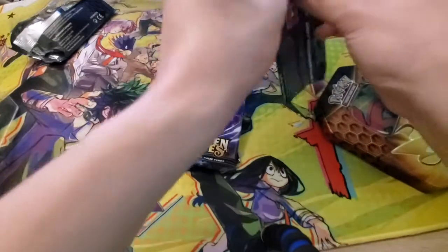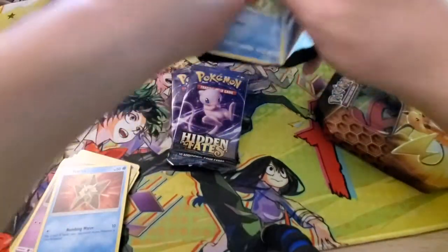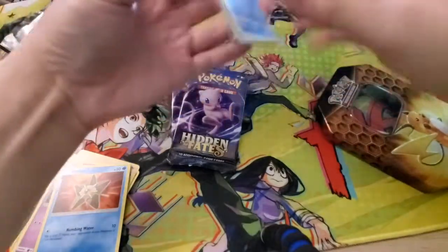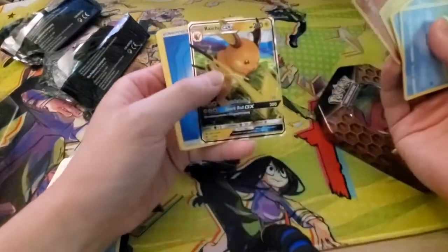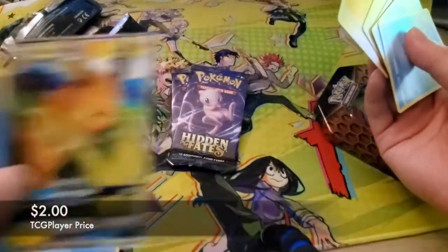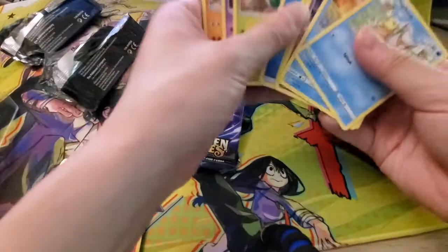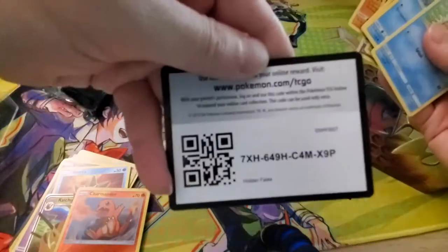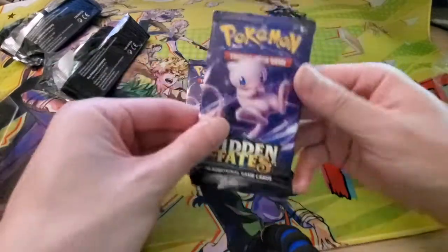Next pack. Looks like we got another Raichu GX out of the Raichu GX tin — no reverse Charmander, but nice. So we did get a hit. Next pack.